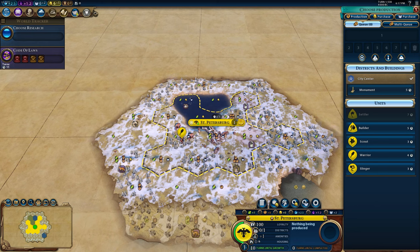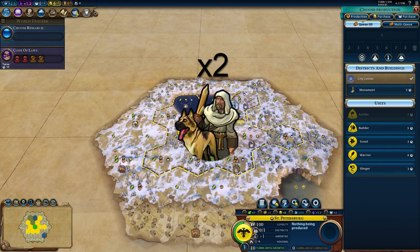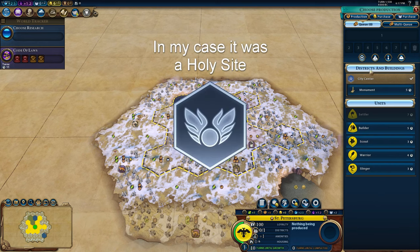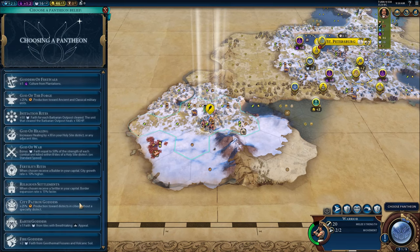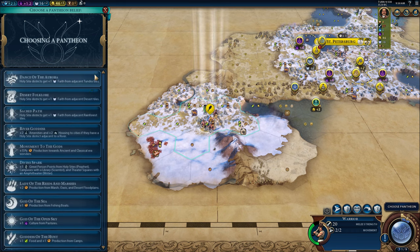Your build order is entirely up to you, but I personally like two scouts and a settler, followed by a district of your choice and a monument. Thanks to the ability I just mentioned, you'll probably be the first one to get a Pantheon. Do not pick Religious Settlements — I know it's tempting, but pick Dance of the Aurora.